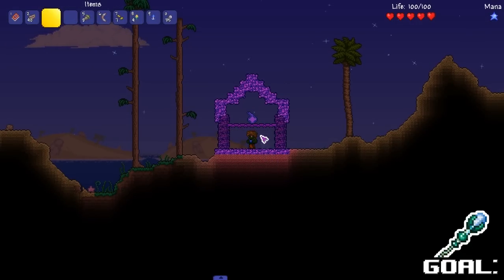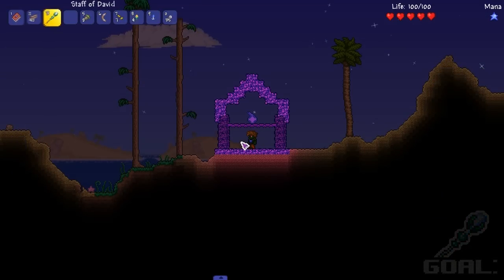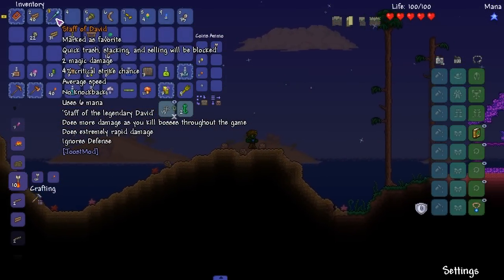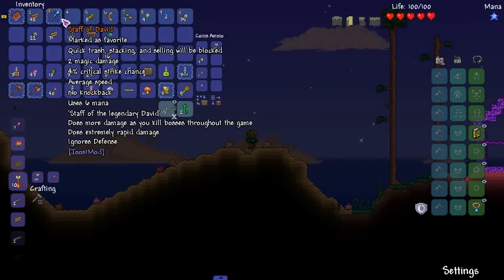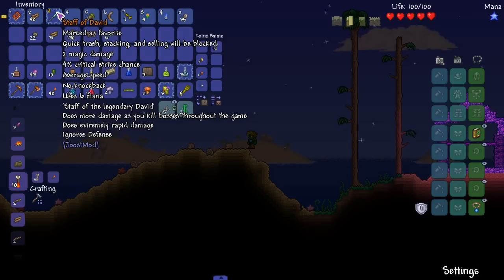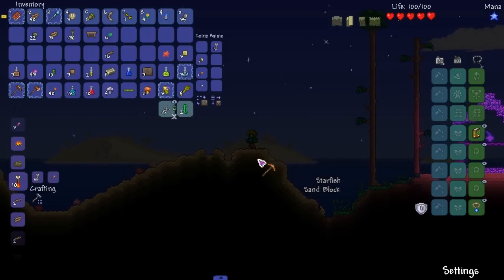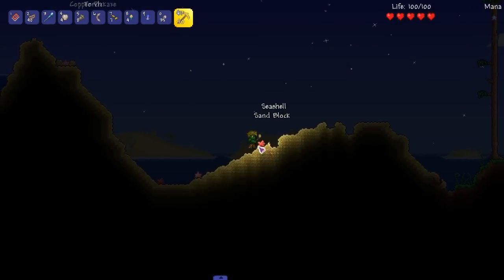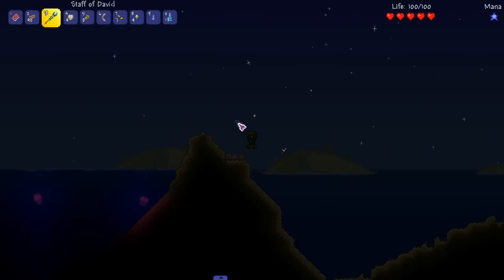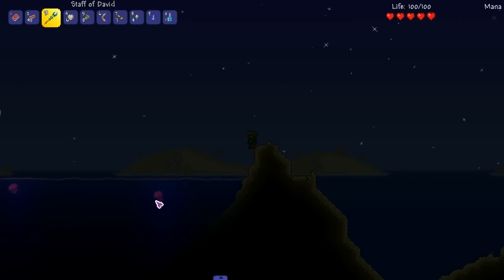There it is — we finally found it. Made out of nebula fragments. David's Blessing — there we go, Staff of David. I'm putting it under slot 3 because it's easier to hit from WASD. Staff of David: two magic damage, four critical strike chance, ever speed, no knockback, six mana. Staff of Legendary David — does more damage as you kill bosses throughout the game, does extremely rapid damage, ignores defense. That ignore defense part is gonna help a lot.